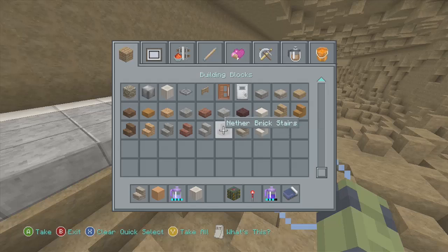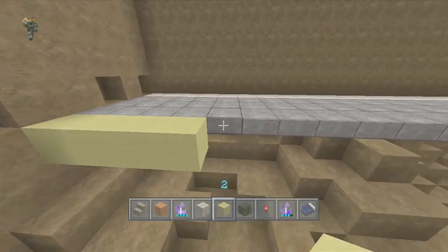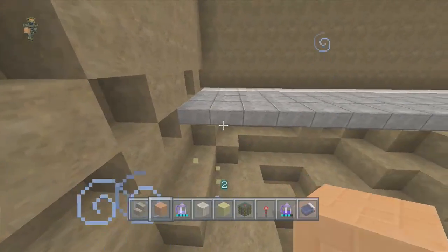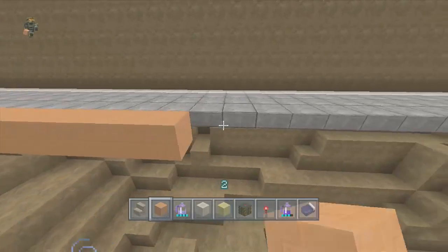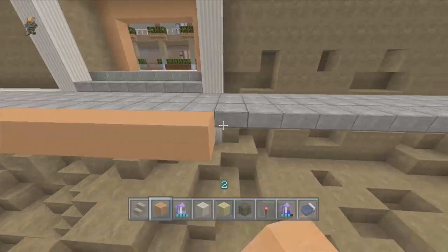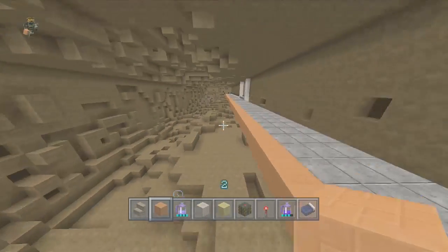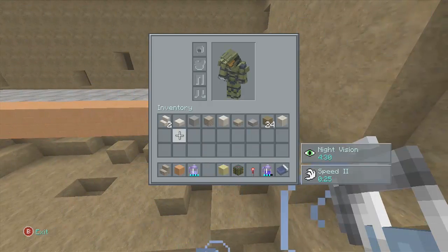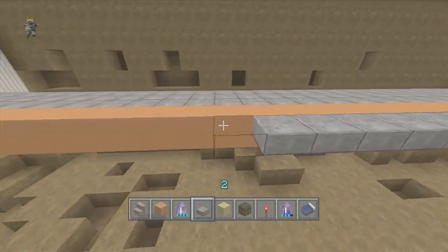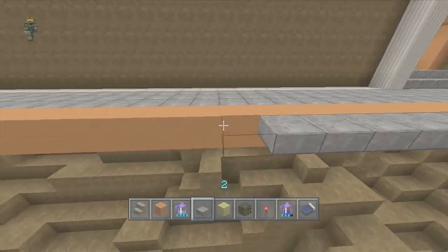Let's take out some yellow wool - actually orange might be a little bit better. Let's go orange, it has a better look to it. We're gonna have to come all the way over to this side. Most stations have a lot of these caution lines. We'll put one more layer of stone slabs right here and then we'll actually have the actual train station itself in just a minute.